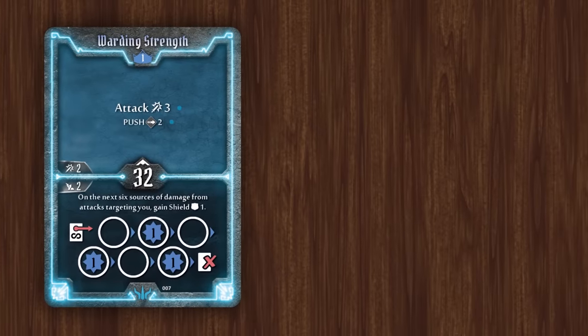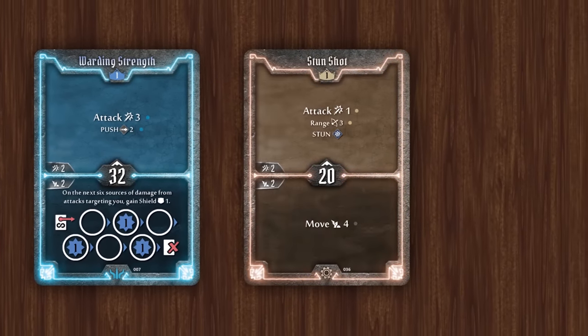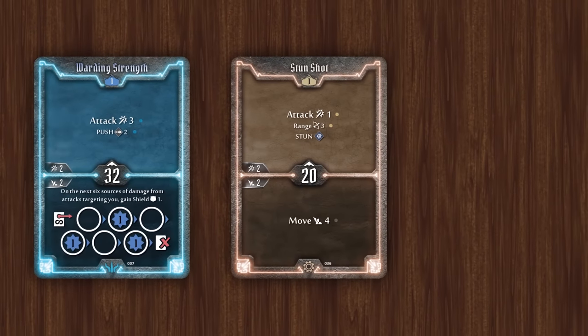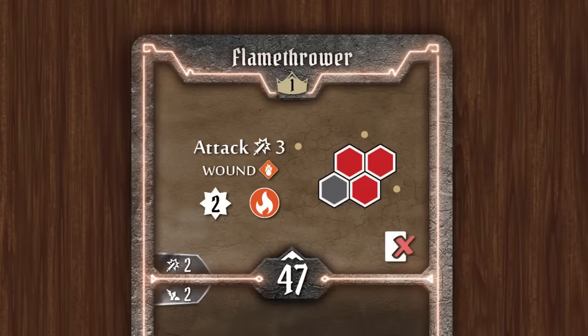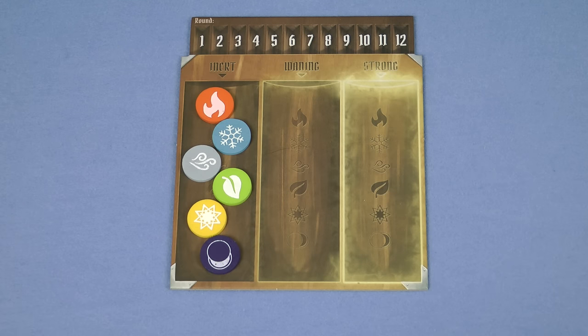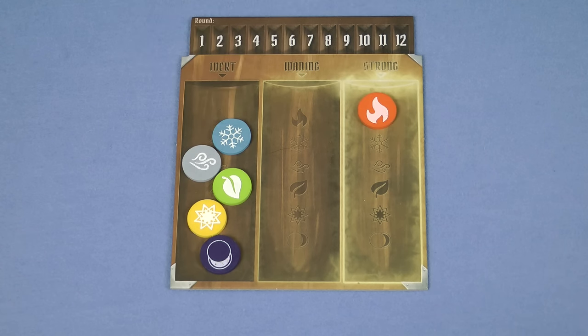Some attacks also produce other effects along with the damage. We saw the disarm effect earlier, but there's also pushing, stunning etc. These are all explained on the handy reference cards with full details in the rulebook. Many abilities show one of the 6 elemental affinity icons on them, such as this one which has the fire icon. By using such an ability you infuse the battlefield with that element, and the corresponding marker is moved to the strong column on the elemental infusion table. These elements have no direct impact on the game itself, but there are other ability cards that can consume these elements to make them more powerful.